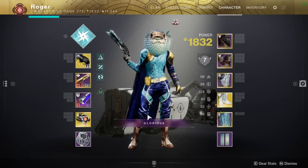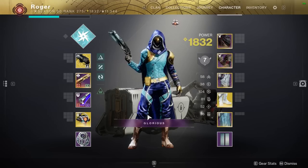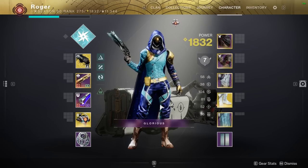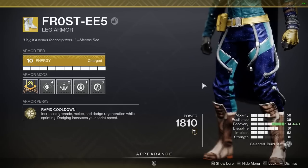What's up guys, it's Roger, and today I have the last Hunter build of the season for you guys in Trials of Osiris. Pretty excited about it — we're going to be checking out an exotic that's going to help us get our dodge back extremely quickly. That of course is going to be the Frosties.